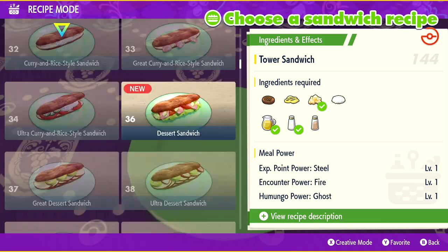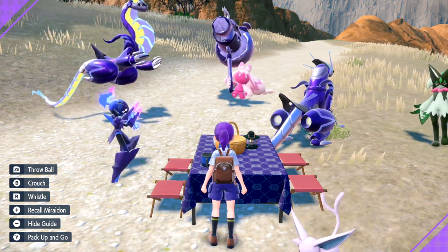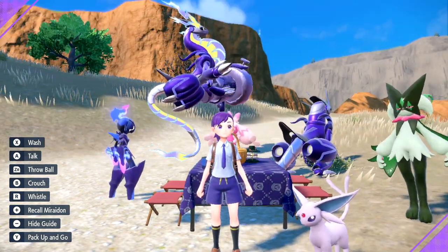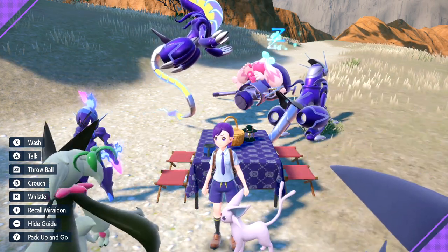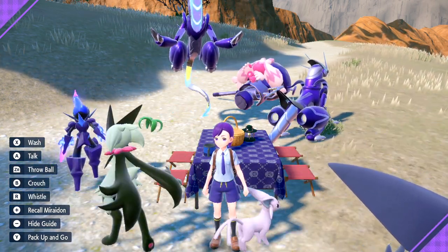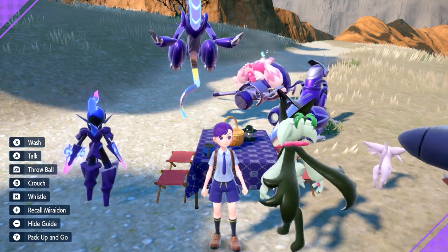This isn't every sandwich that can be made in the game. You can use Creative Mode — press X at the bottom right — to replicate sandwiches without actually having the recipe, and you can also make your own with their own properties. I'll leave a link in the pinned comment to a Dexato site that has the best list of recipes I've found so far.